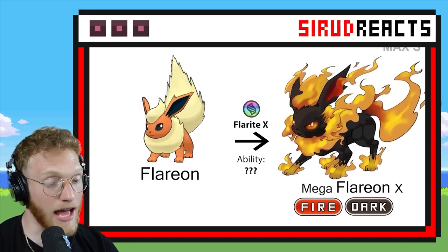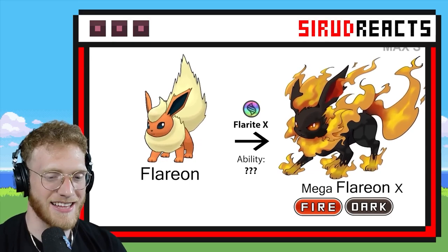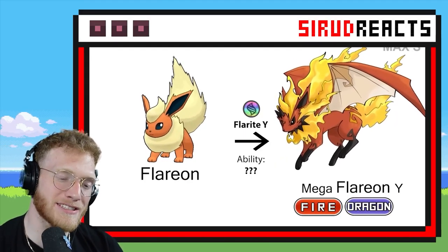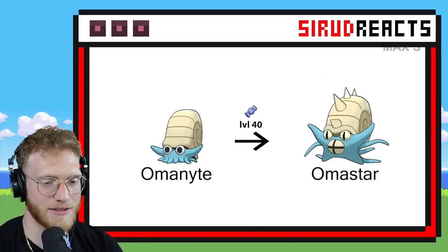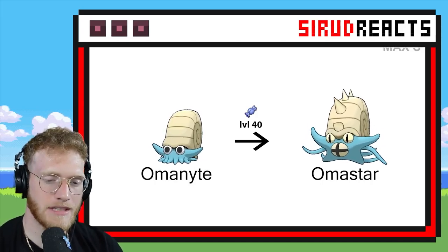I know a lot of people really like Umbreon. That one is really cool. I like this Mega a lot. The Fire Dragon Flareon — that is really cool. Mega Omanyte — give him legs. Give him legs.